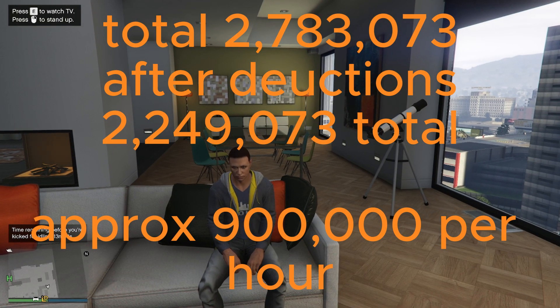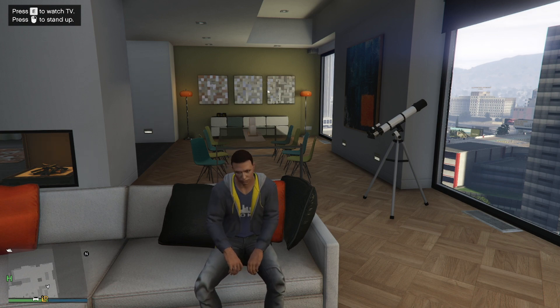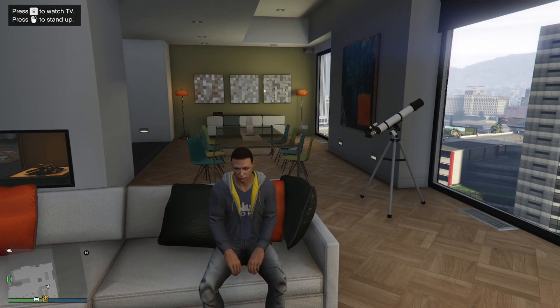Once you deduct all the costs, we then have a total of $2,254,073. It took me about two and a half hours. In the end, after all the costs, we made $2,254,073. That means that each hour we're making around $901,629.